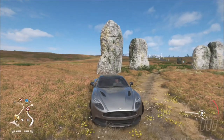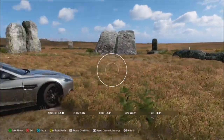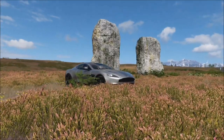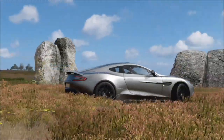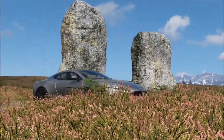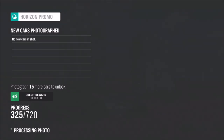So take your Aston Martin to this location, pop open the photo mode, and snap a shot — it's as easy as that. Another really nice location, and you can pick any Aston Martin of your choice. Luckily they are all really photogenic cars; literally every Aston Martin — maybe except for a couple — is a drop dead gorgeous car, so you can really have a lot of fun with this one.